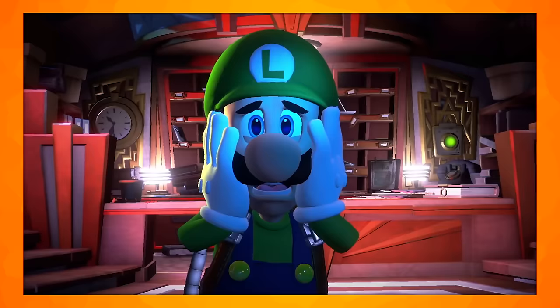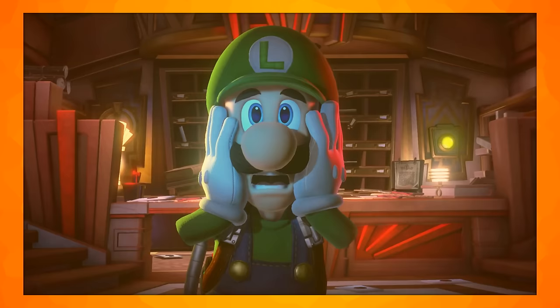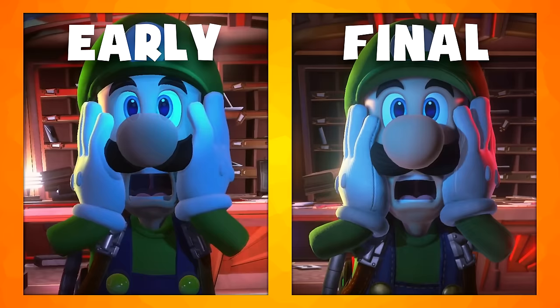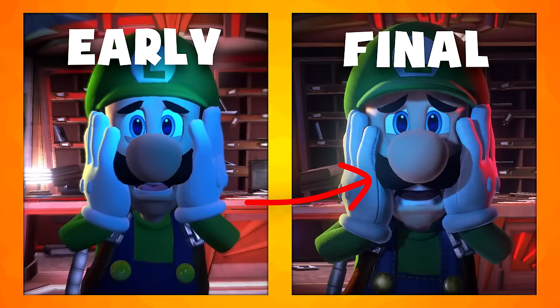Here we can see an early version of Luigi's screen from the cutscene that actually made it into the final game, which means we can get a close-up look at Luigi's early design. Strangely, for the first frame, Luigi looks even less polished as he casts no shadows on himself. Let's look at the upgrades seen in Luigi's model and textures.